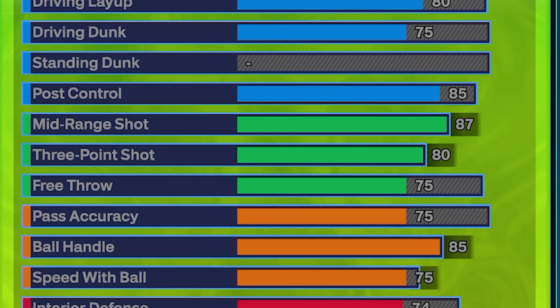Moving on to shooting, we're going to have an 87 mid-range shot and an 83 three-point shot. We went with that 87 mid specifically to get one jump shot base, which is by far the best in the game — Tracy McGrady. If you're trying to make a decent wing build in this game you should never go below an 87 mid, because that TMac jump shot base is far better than any other. You also get badges like Open Looks on gold with that 87 mid, Post Fade Phenom on Hall of Fame, and with the 83 three-point you can definitely hit off the dribble from three as well.